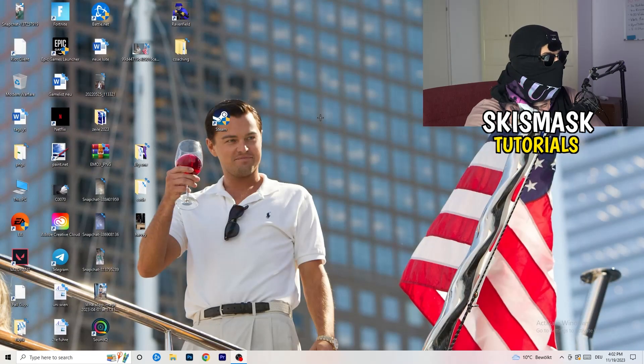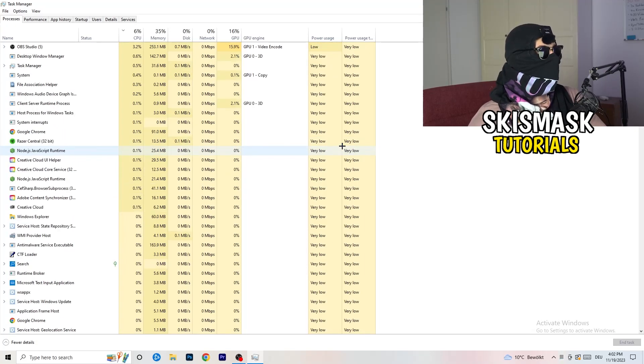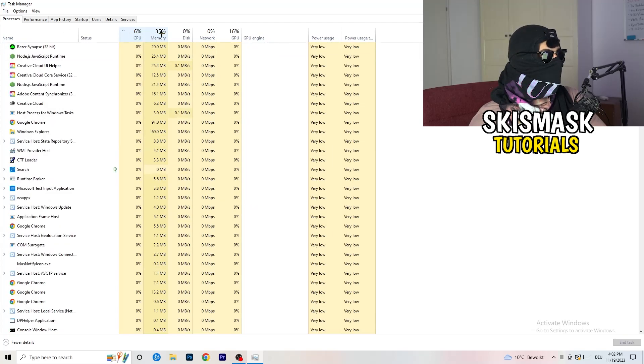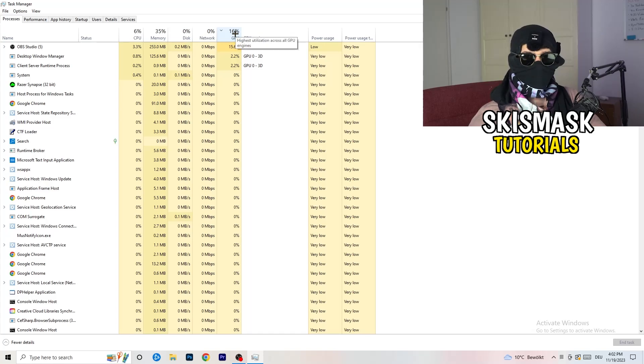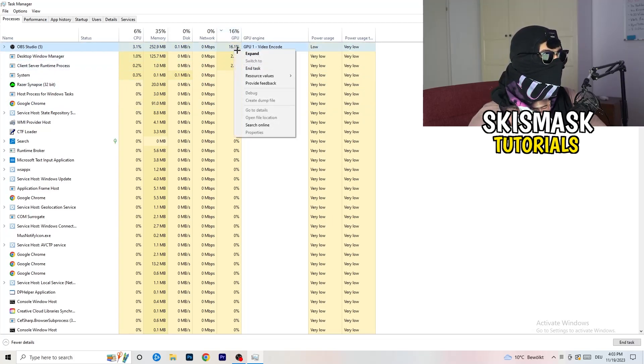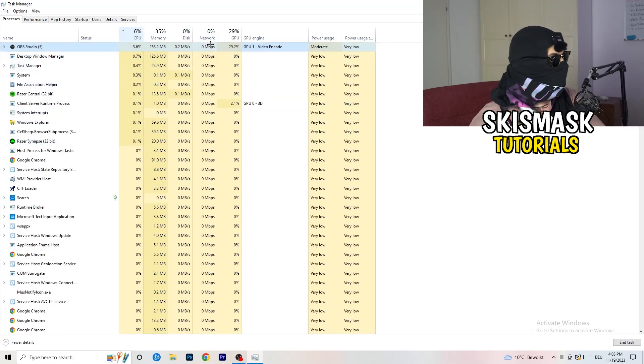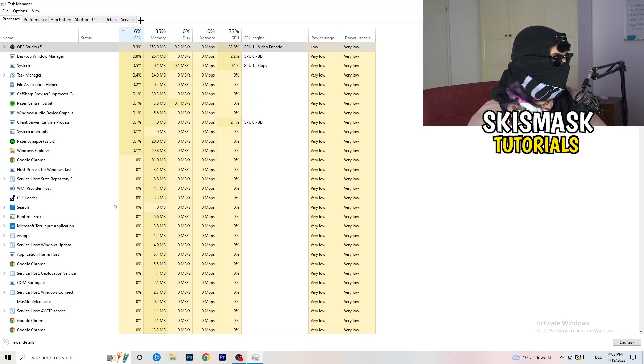Next, navigate to your taskbar at the bottom of your screen, right-click it, and click Task Manager. Once it pops up, go to the Processes tab. You can see CPU and GPU usage there. Click on GPU first and end every task running in the background that has too high GPU usage and that you don't need — something like Razer Synapse, for example. Right-click it and click End Task. Once finished with GPU, do the same thing for CPU.